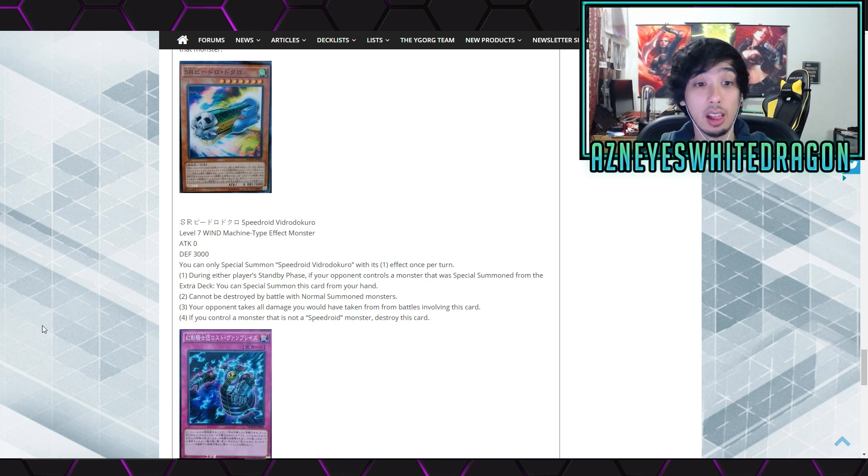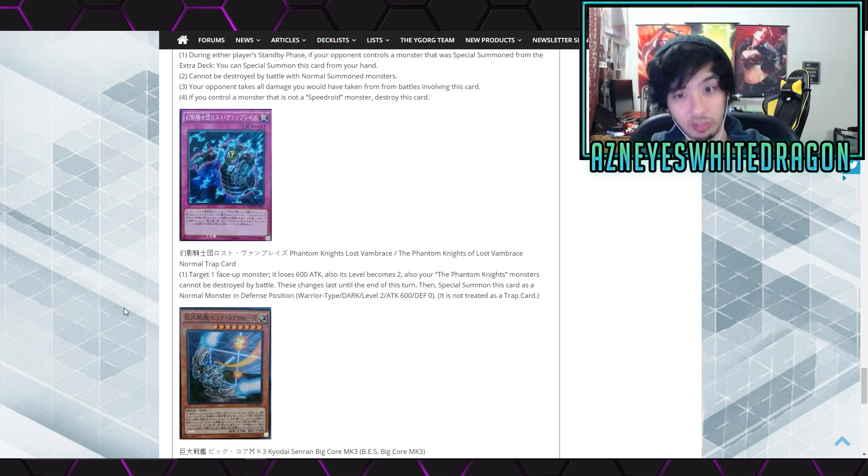Next up we got Speedroid Birodu Kuro — level 7, zero attack and 3,000 defense. You can only special summon itself with its first effect once per turn. During the previous turn, if your opponent controls a monster that was special summoned from the extra deck, you can special summon this card. It can't be destroyed by battle with normal summoned monsters. Your opponent takes all damage you would have taken from battles involving this card. If you control a monster that is not a Speedroid monster, destroy this card. So the goal is to summon this and redirect all battle damage to your opponent.